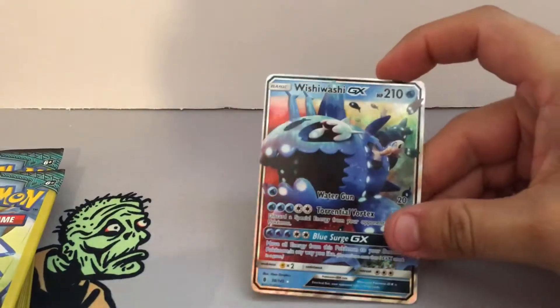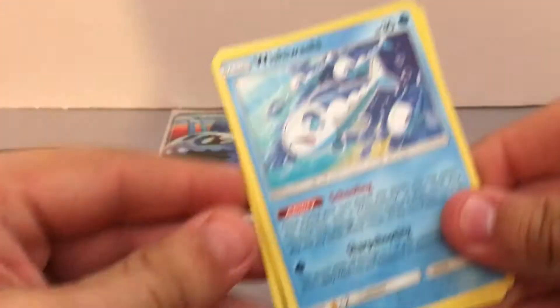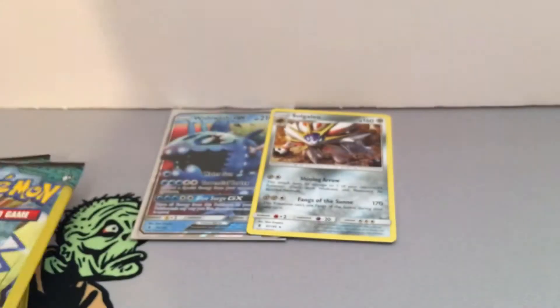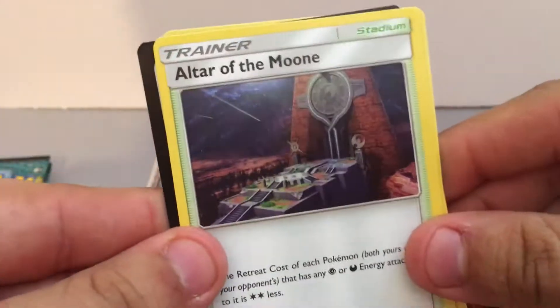We pulled the Wishiwashi GX, so let's leave that up real quick. First GX of this pull. In these 100 packs, hopefully we can pull some more. We also have Wishiwashi with that awesome Soul Surge attack again, so we'll put that to the side. And a Hakamo-o. We have a Castform, Clefairy, and Altar of the Moone.